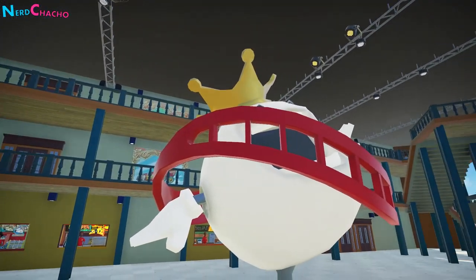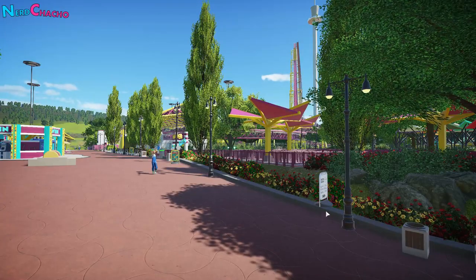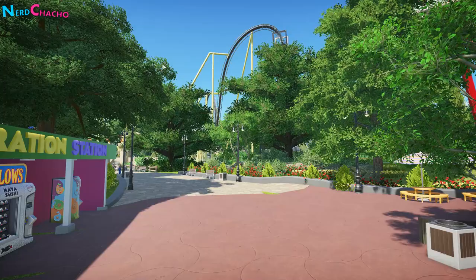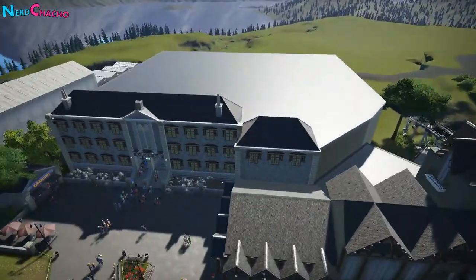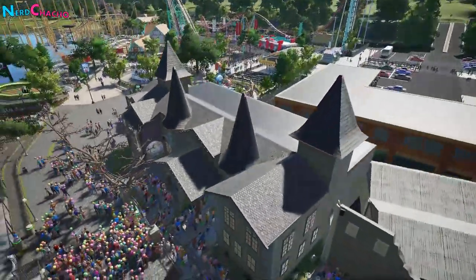Think about what excites you when you're looking at rides or areas. Keeping sight lines clear can achieve an unobstructed view to a ride, but hiding it behind scenery can create intrigue. If you're creating an indoor attraction, you only need to concentrate on what your guests can see, not what you can see as a player looking down.